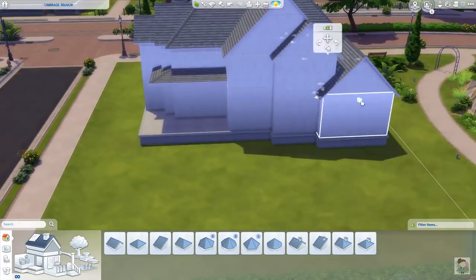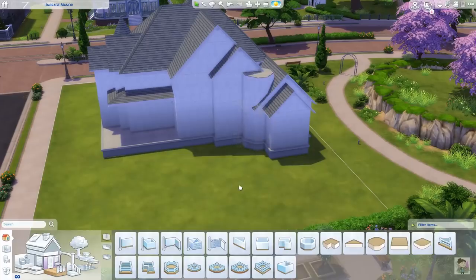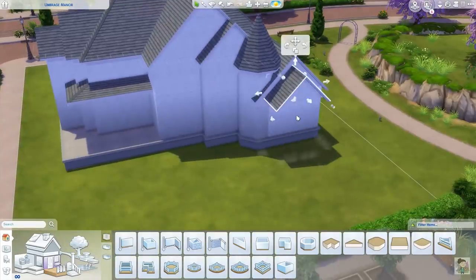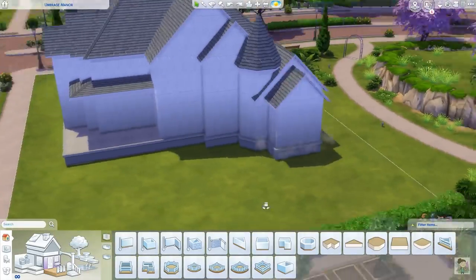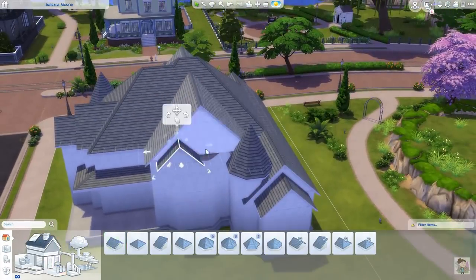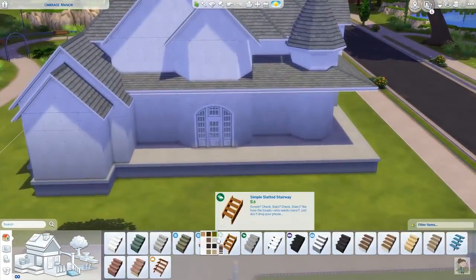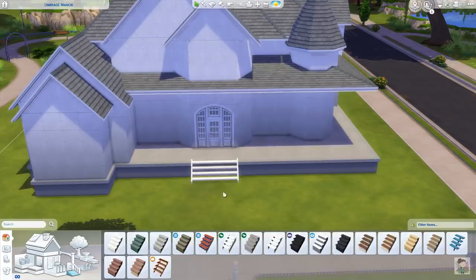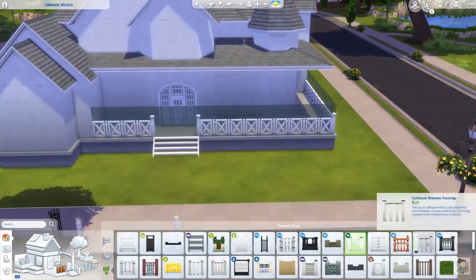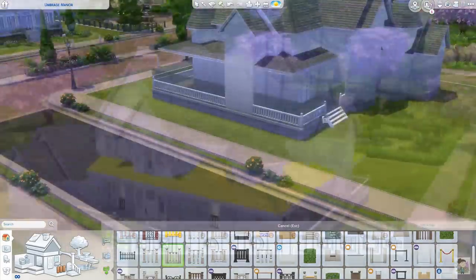I decided to go with a red theme for the outside because a lot of the buildings around Brindleton Bay on this side are like the old American farmhouse style builds and they've all got this red wooden cladding on the outside. And it is my absolute favorite color anyway, as you know. So it was just a perfect excuse to use this color combination, and I really liked the way it turned out. I had a lot of fun building this one.